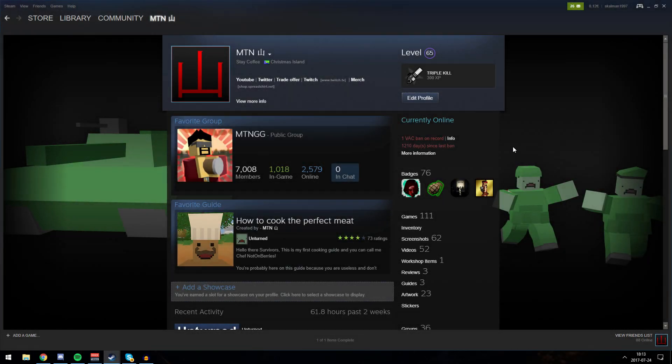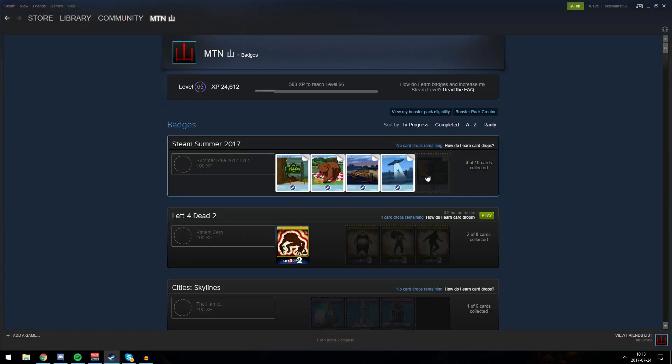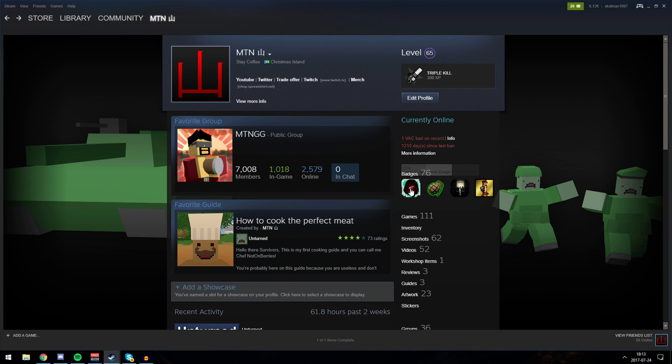There we go — that is so beautiful. We have 76 badges. I managed to get to 65. If you found this video helpful and actually managed to level up your Steam profile, please let me know in the comments what level you got. Leave a like if you want more tutorials like this in the future. My name is MTN. Don't forget to stay coffee, and I'll catch you in the next one. Bye-bye.